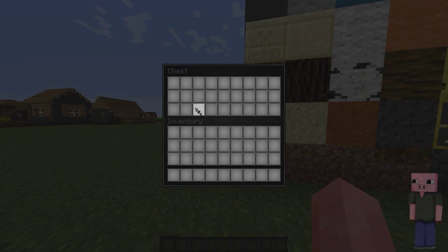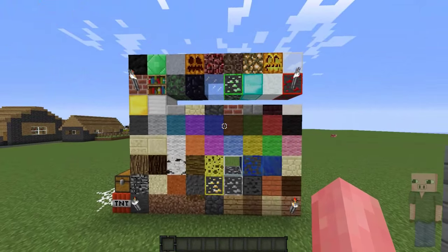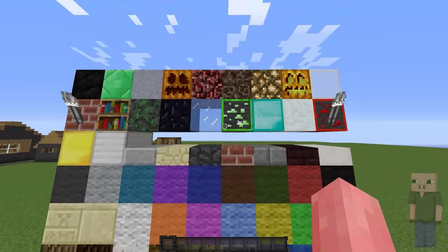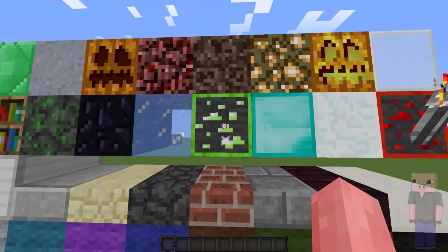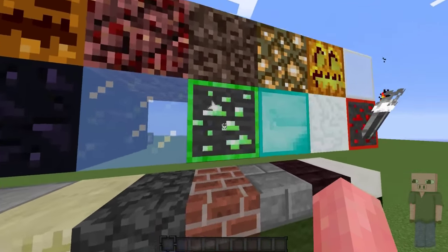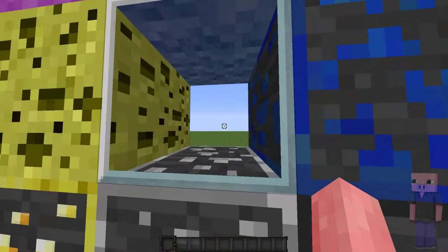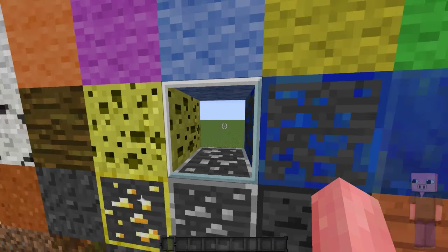First we're going to start off with the chest, and this is how the UI looks, this is how it looks on the outside, you can see the TNT as well. Here's the blocks — as you can see it's basically the default blocks, but the ores have an outline and the diamond ore is actually really sick because it changes color. That looks really nice. And you can also see that the glass is transparent, so it's easy to see through.